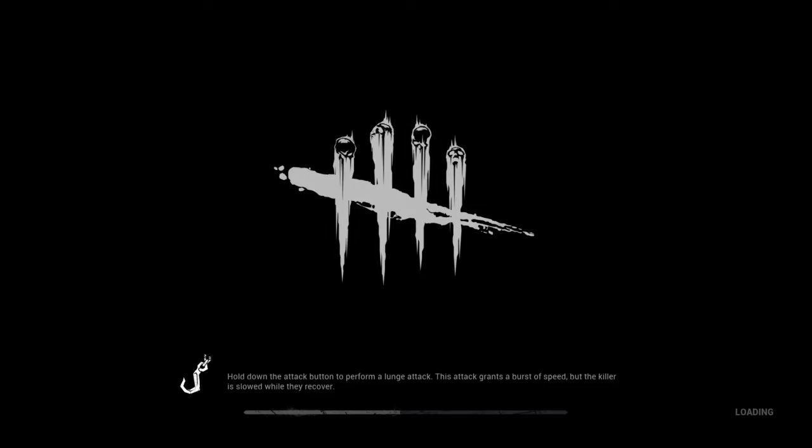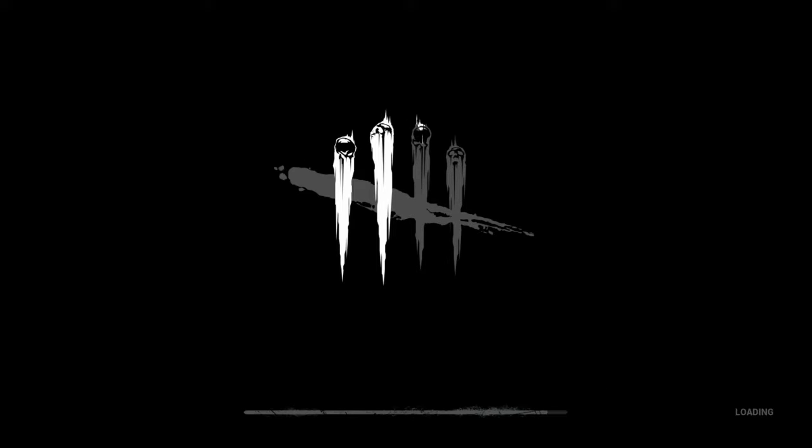We're loading into the game. It'll give you tips on that screen which you guys want to read, especially if you're new — they're actually really helpful. Each killer has a different ability, and Myers obviously stalks people and then can one-hit down you.